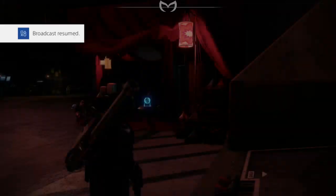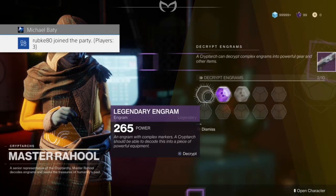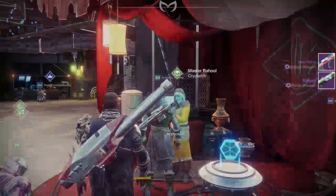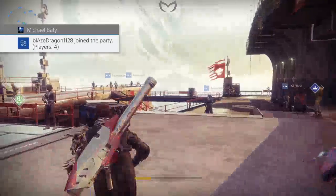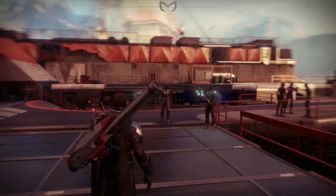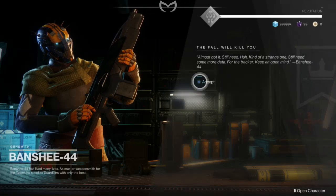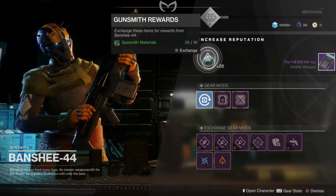Under the Hood. We got a legendary exotic helmet out of a legendary engram. Aw dammit. Banshee — it's called Nezarec's Sin. Void damage kills increase recharge rate.